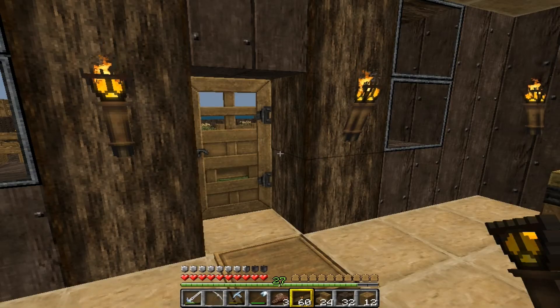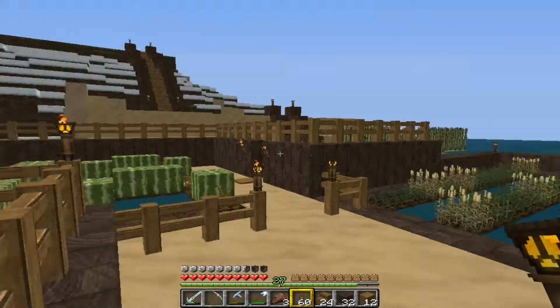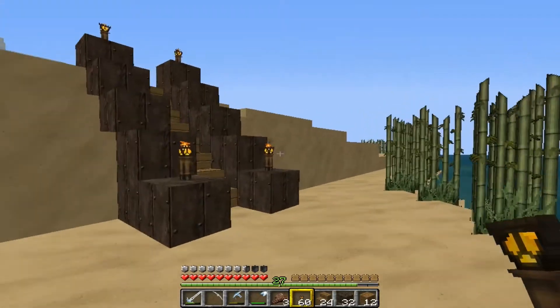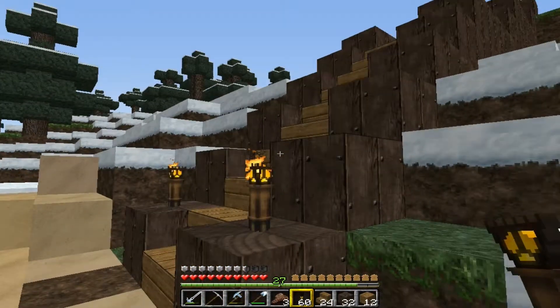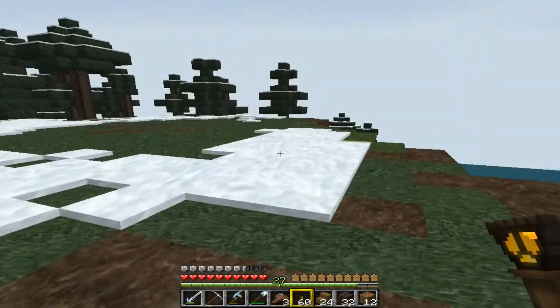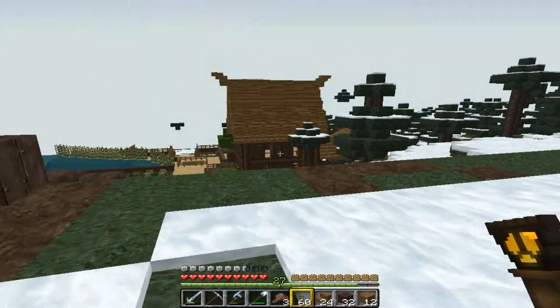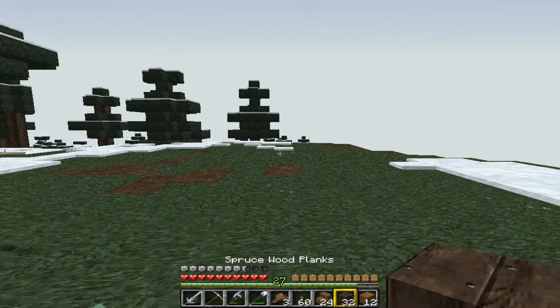Hello guys and welcome back to another Minecraft Adventure Series episode. Today we are going to be building the Nether Portal, like promised last episode. As you can see, I have built some stairs leading upwards towards this flattened out area on top of the hill. It's obviously looking over the house and the farm area, so I thought it was a good idea to build here.